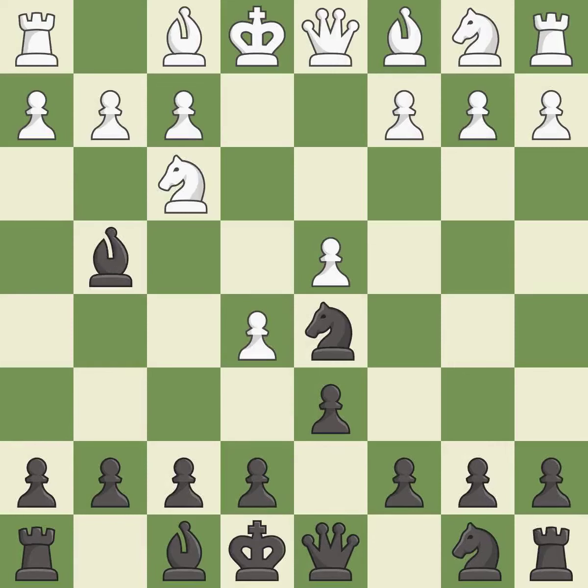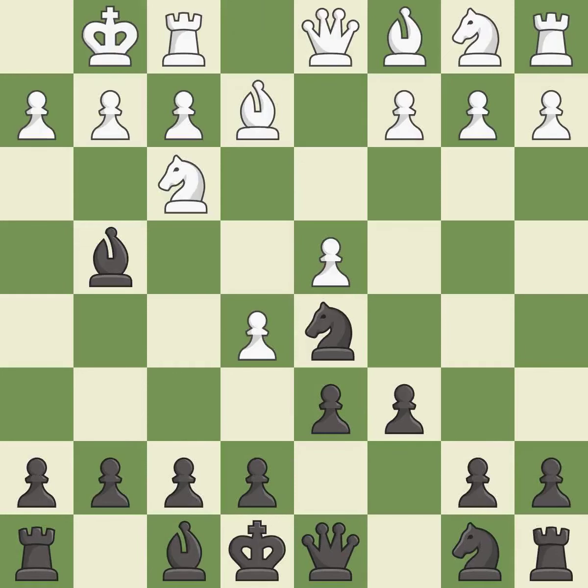Bg4 develops the bishop and pins the knight on f3. Be2 develops the bishop, protects and unpins the knight on f3, and prepares to castle. c6 supports the knight on d5 and allows the queen to develop on the queenside. Castling gets the king out of the center and activates the rook.